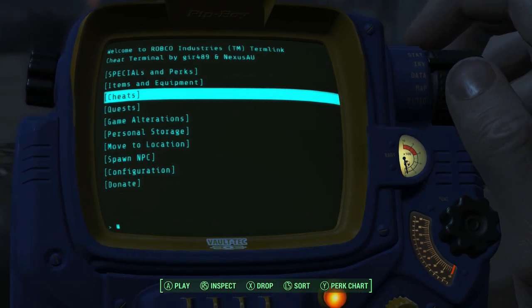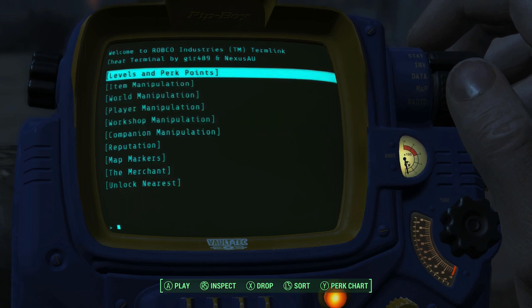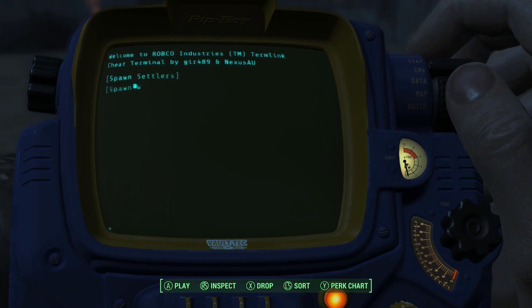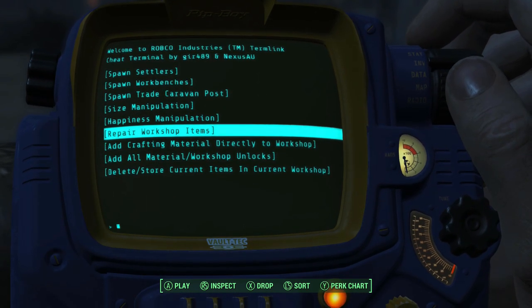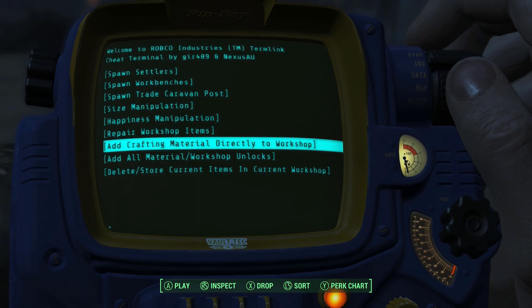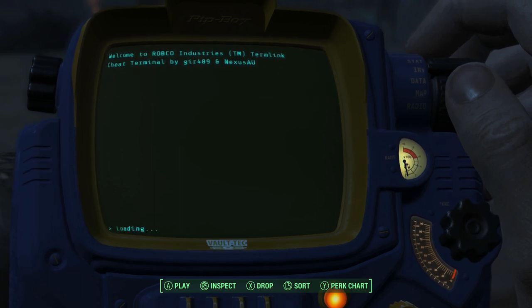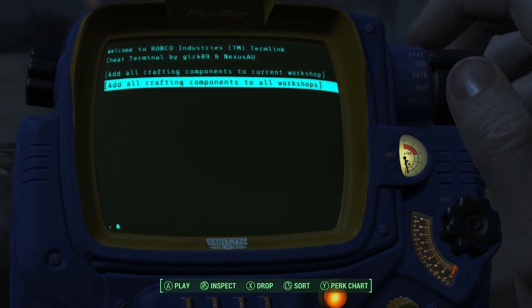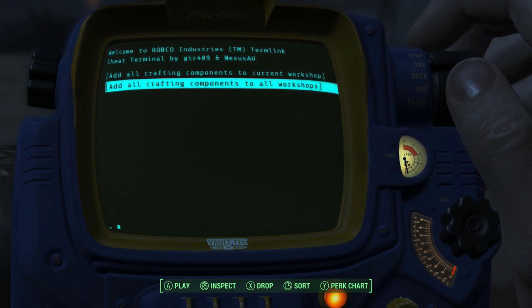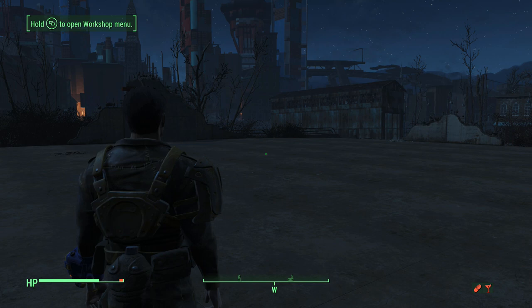In the Cheat Terminal, go to Game Alterations, then Workshop Manipulation, and then select 'Add Crafting Material Directly to Workshop' and apply it to all workshops. What that's going to do is add every single crafting material that's in the game to every single workshop on the map, which is a nice touch.